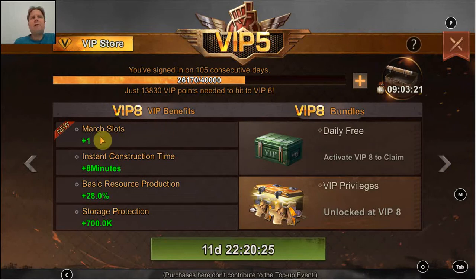At VIP 8, a very important one — an extra march slot. For me, the main benefit of extra march slots is that I can do more resource gathering simultaneously, so you get more resources. I'm also not sure whether that will be crucial, because research seems to require a lot fewer resources than construction, and once I reach headquarters 30 and upgrade all buildings, I'm not sure resources will remain a major issue going forward.